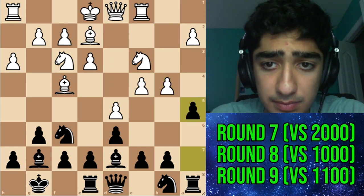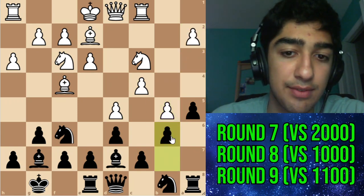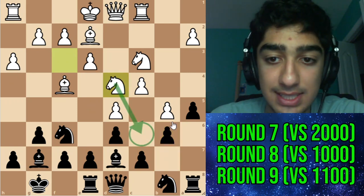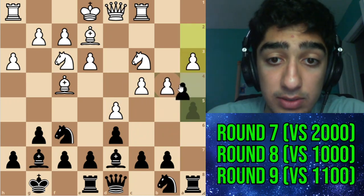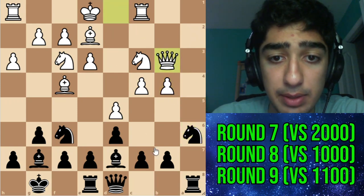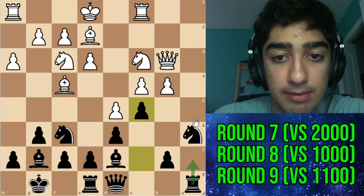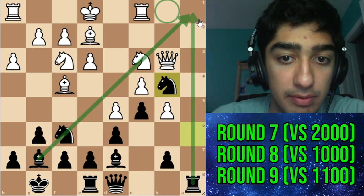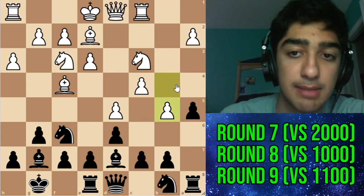Here they went for d5, knight b8, and then b4 going for their plan — I thought all of this was very sensible by my opponent. I went for a5 hoping they would play a3, because b5 seems to lock up the queenside after b6. But they just have to realize that black doesn't have enough time with knight d4 and knight c6 coming. Fortunately my opponent did realize this. They went for b5, which is unfortunate because it's the best move.